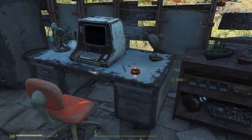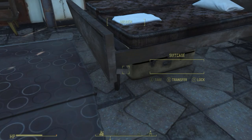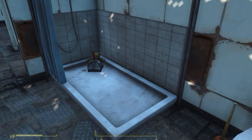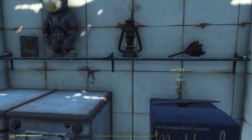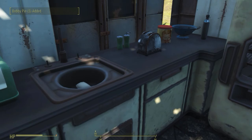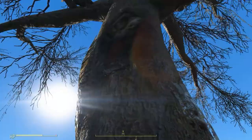Nothing else here — a blast radius item, no other holotapes. Bobby pins, a T-shirt, slacks, a baseball bat, a toaster someone's been tinkering with. Nothing in here. No books. Let's take a look around and see what else we can find. Nothing new here — nice little living room they've got.